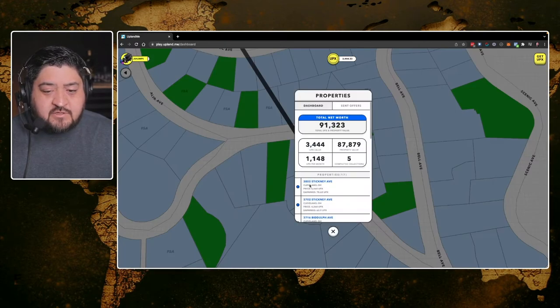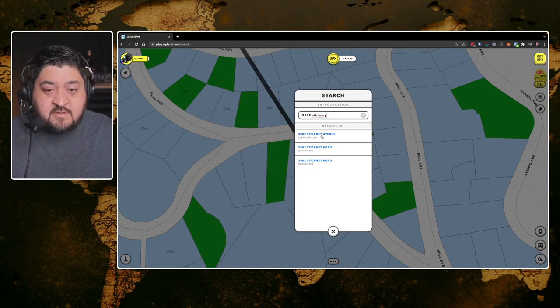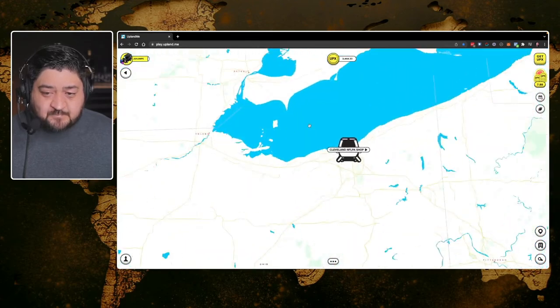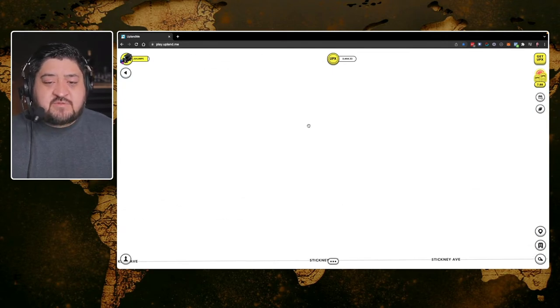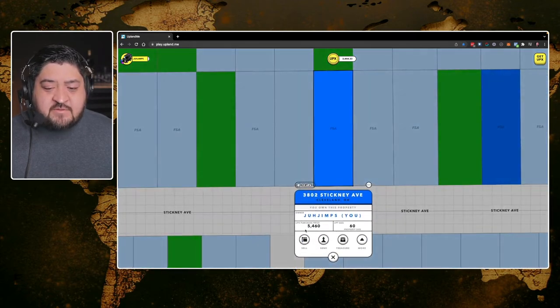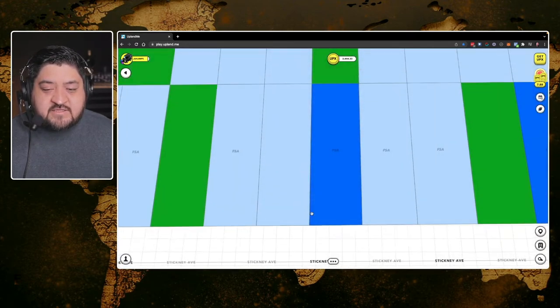Let me show you one of my properties — 3802 Stickney Avenue. I'm going to navigate to Ohio where I have property. Properties you own show up as dark blue. Once I zoom in, you can see my property highlighted in blue. It tells you your name, how much you bought it for, the property size, and you can scroll down to see a street view of the actual property.